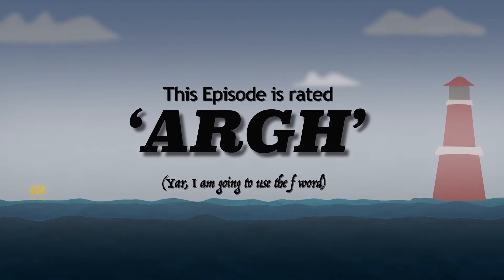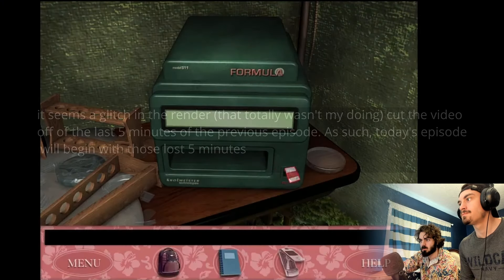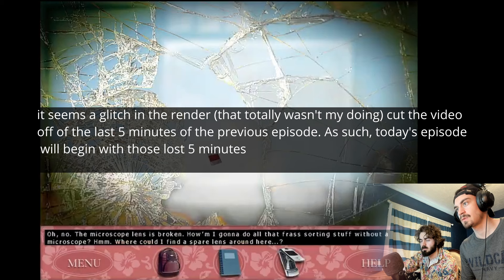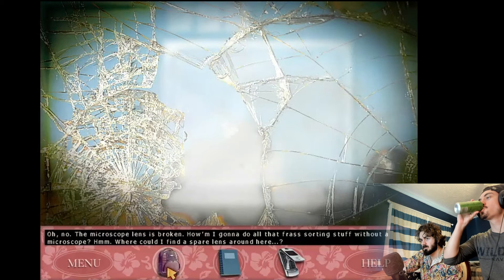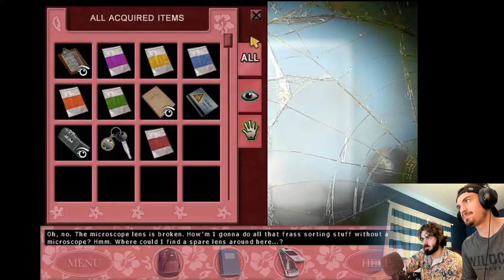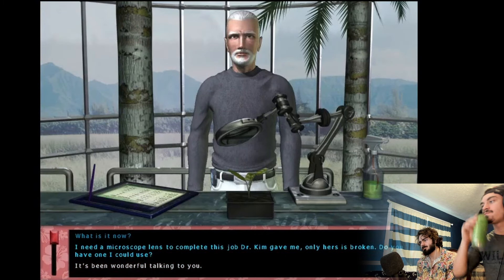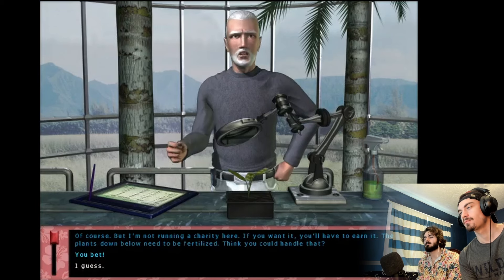Let's go top to bottom, we'll start with red. Looking at it on our microscope - oh no, the microscope lens is broken. I gotta do all that sorting stuff without a microscope. Where could I find a spare lens around here? We're gonna have to talk to Craven about that. What is it now? I need a microscope lens to complete this job. Dr. Kim gave me only hers is broken - you wouldn't know anything about that, would you?